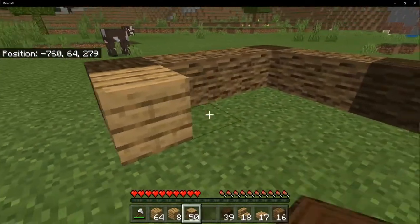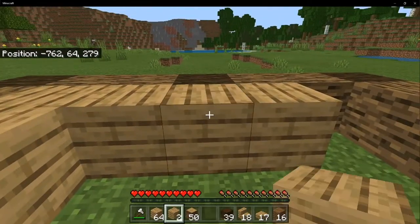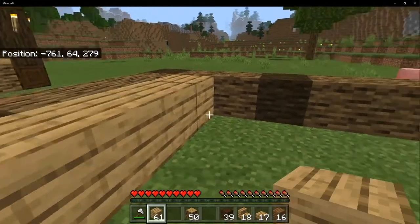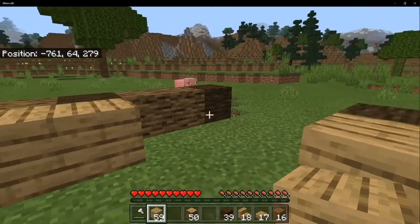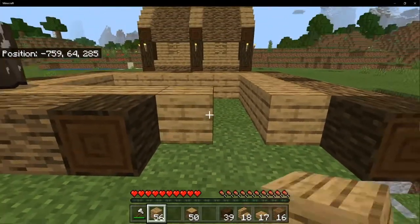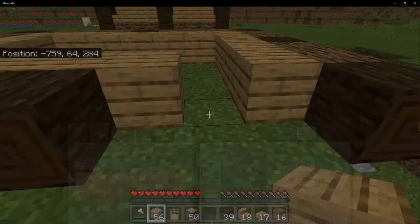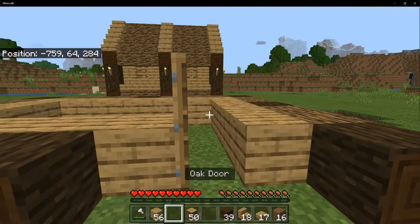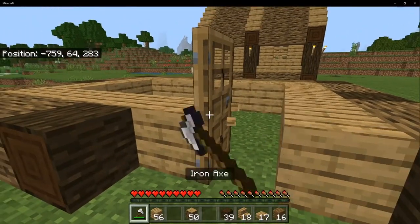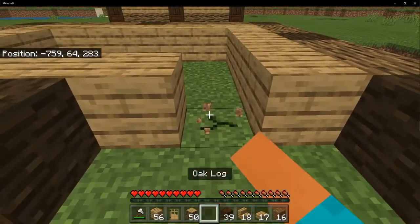The reason I said you can leave those two like that is because you want to grab your oak wood planks and fill in just like I'm doing right here — only on the blocks that are by the wood. Don't do all the other ones. You want it looking something like this, then grab your door and place it right there.